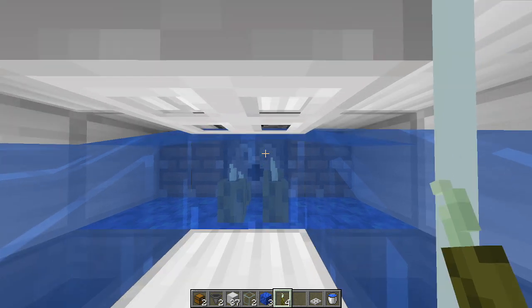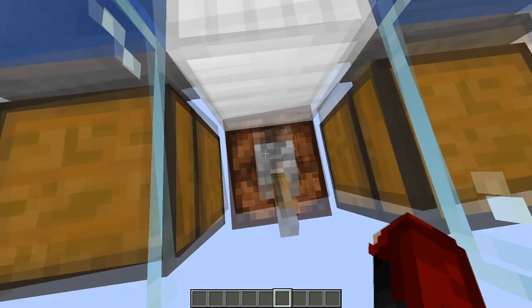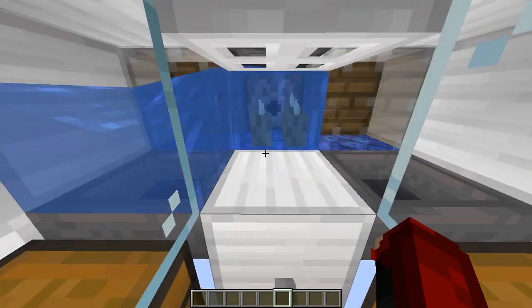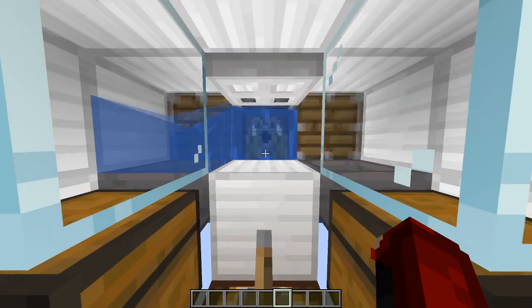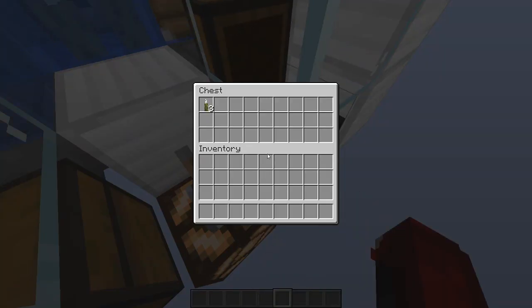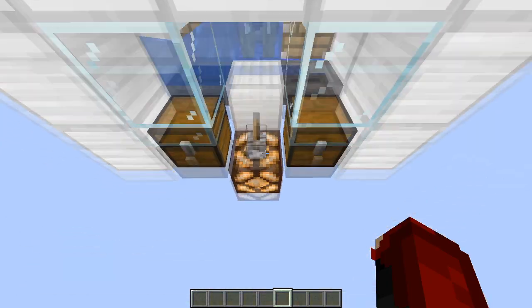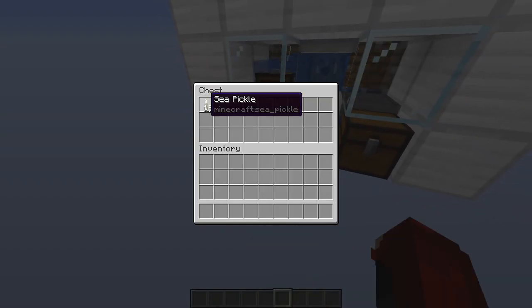The next step is basically filling those dispensers with bonemeal. Once you've done that, you can click this lever here and it should start spitting out sea pickles, which will go into these chests here. Once you leave this running for a while, all the bonemeal will run out and you will have your sea pickles.